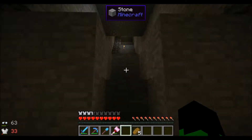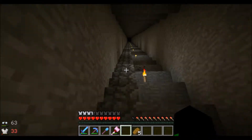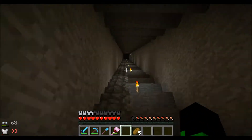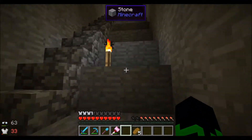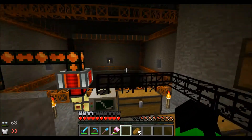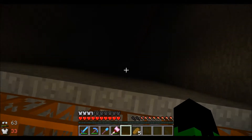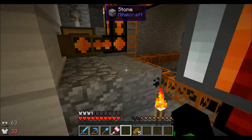We decided that we should put the quarry all the way on top of the world so we can get as much ores and everything, but I think there isn't any ores near the top of the deep dark, because all the walls are bare and all we've been getting is cobblestone. Justin's following me — he got lost on the street path. The cobble's filled up again. It's gone all the way down there without finding a single ore, so we're going to have a lot of cobblestone, that's for sure.